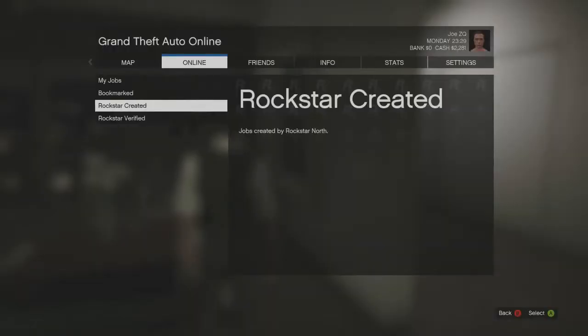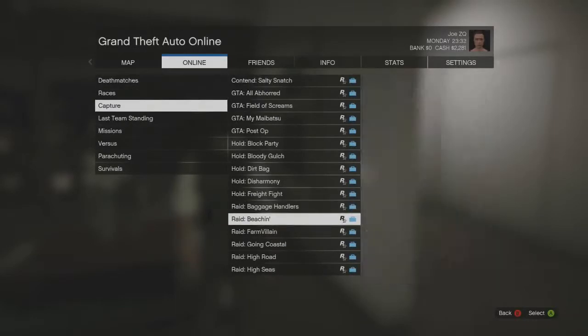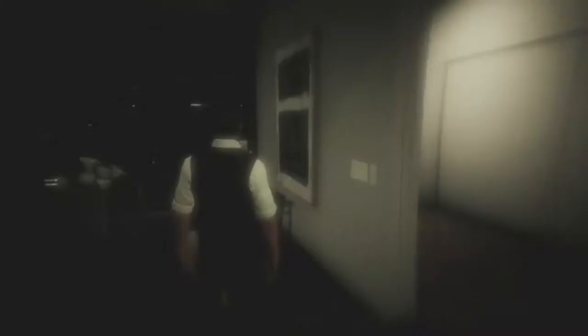So what you're going to do is go to the start menu, go to online, go down to jobs, click on host job, go to Rockstar created, go down to capture, and then from there you can find the raid called Baggage Handlers.